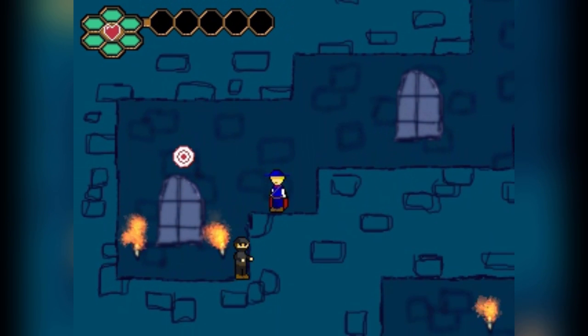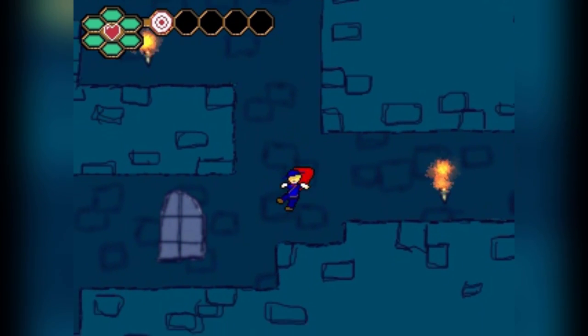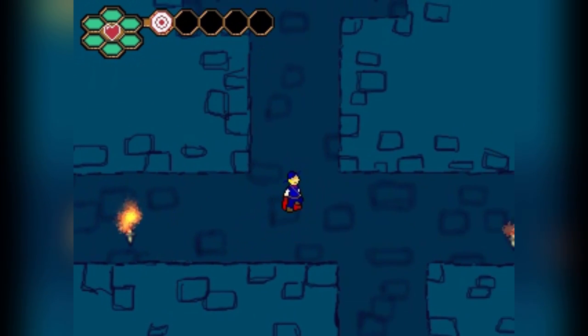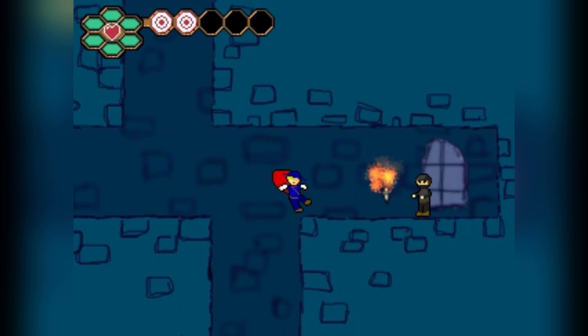Anywho, as you can see by the text, you can slide on walls and wall jump. I'm just going to skip that enemy there, and also I hit that corner there. The collision detection in this game is a bit... eh. It's a Game Maker game.